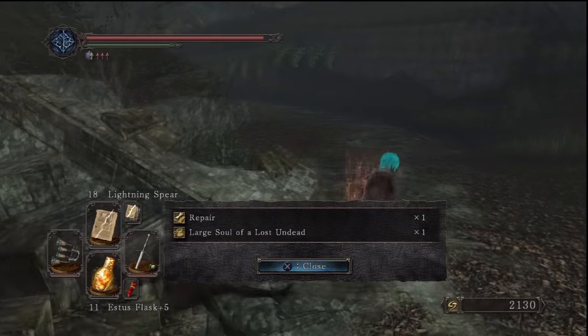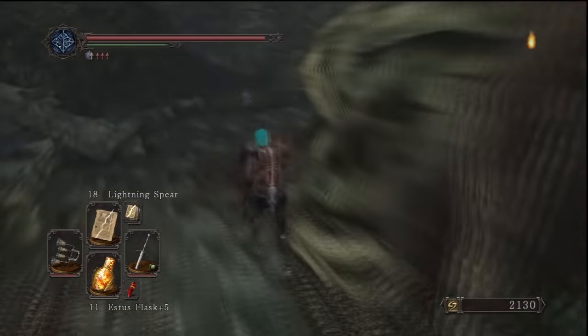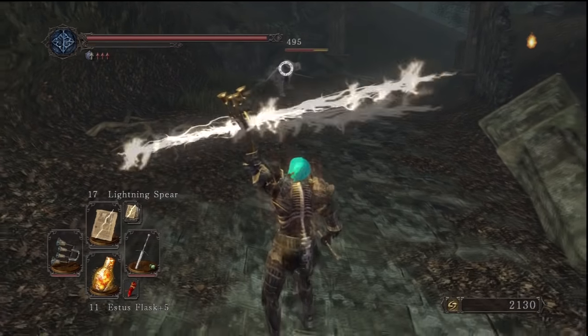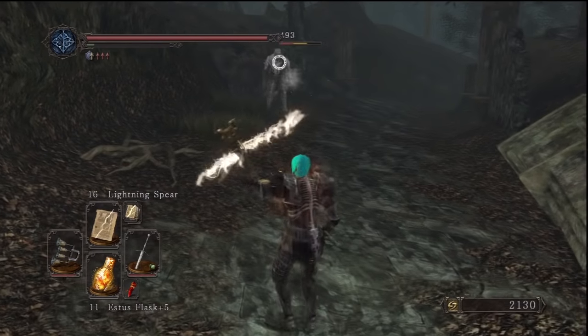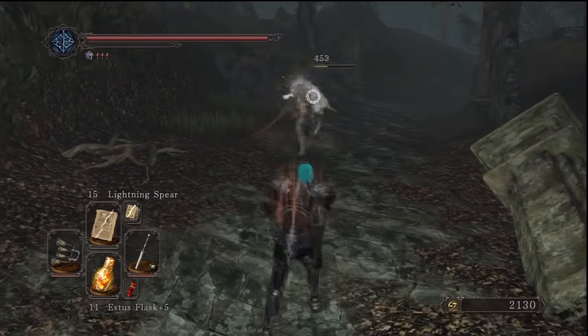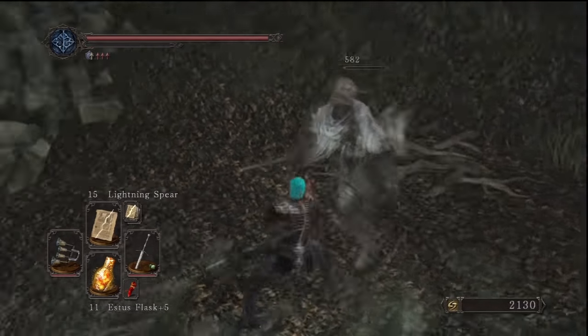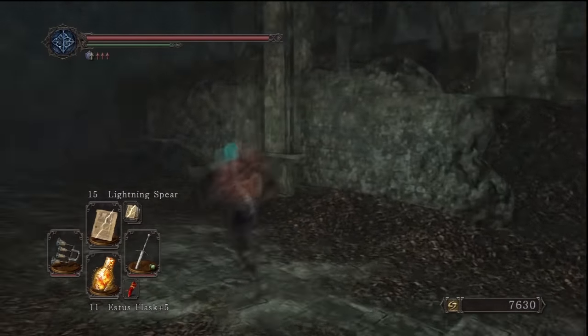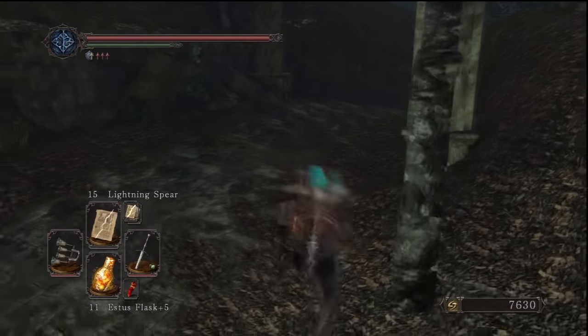Before continuing, we're going to come down here to the right and get the spell repair and something else. There's also another item over here. A little bit further on, we're going to find another Hades Knight — one of these white guys just sat down. This one's actually a bit more resistant than the rest of them, but it still shouldn't be too hard. I believe we get the lance or spear from this guy, so make sure you go and pick that up.